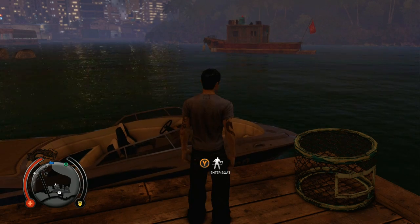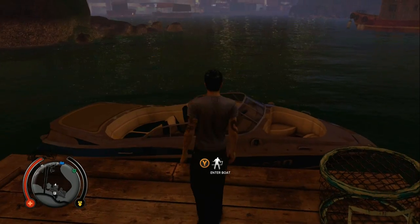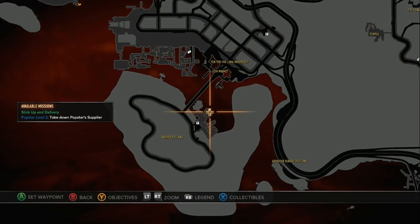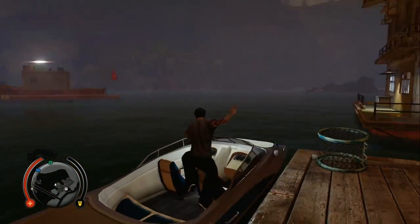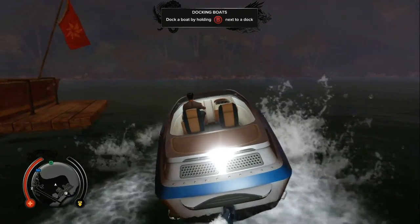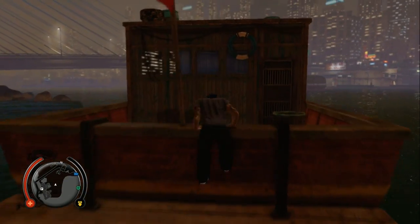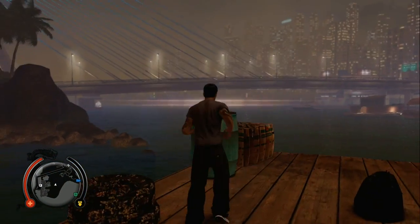We are going for the last two — they are both in Aberdeen, both in the water. Apparently you can drive boats in this game. Here we are on the map; we are at the island, on the docks here. Hopefully in your game there will be a boat here because this will come in real handy. The first envelope is right here. We dock, get up, and there is the envelope.